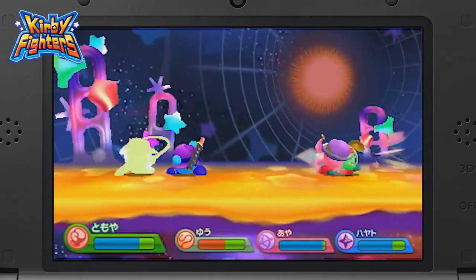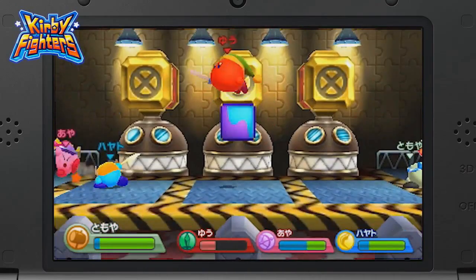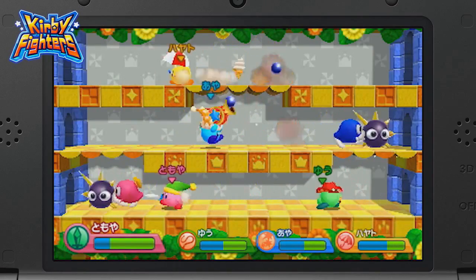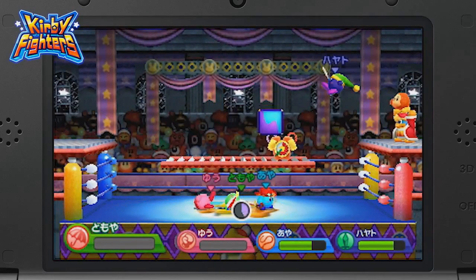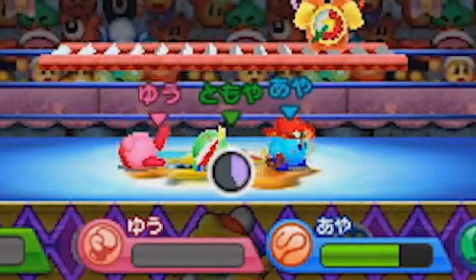It seems like every stage will have food and offensive items appear in it. The food appears randomly, but the offensive items are actually delivered via the City Trial Boxes from Kirby Air Ride. So far the only two offensive items seen are the Cracker Firework Shooter and some kind of time bomb. Is it possible that other items like the Stomper Boot will also make an appearance? The biggest mystery in Kirby Fighters is what this countdown timer is when Parasol Kirby is knocked out. Is it a timer to switch your power for defeated opponents, or can you revive fallen opponents like in Power Stone? We honestly have no idea.